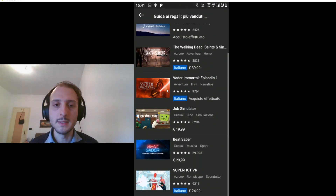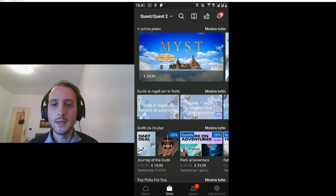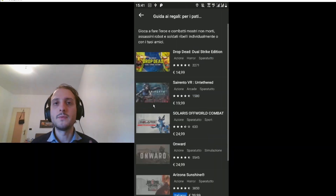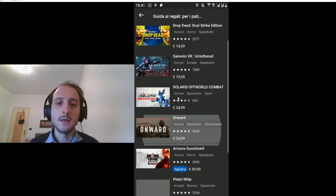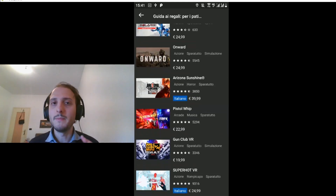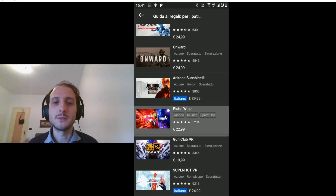The guide covers quests like Beat Saber, Superhot. You can see that Oculus has pushed a lot to make guides depending on whether you like action games, adventure games, puzzles, etc. Here there are very famous games like Solaris, Arizona Sunshine, Pistol Whip, and many collection games. I like to trust these suggestions by Oculus.